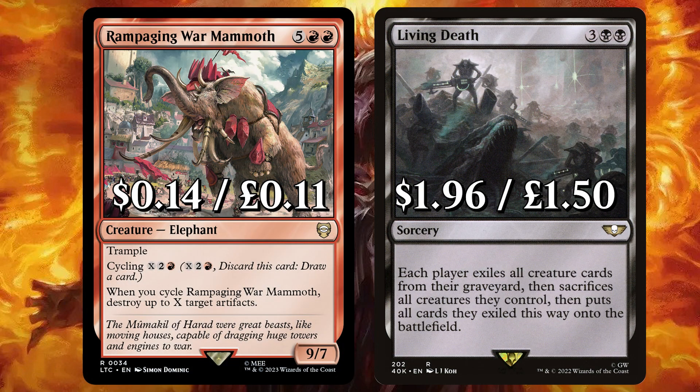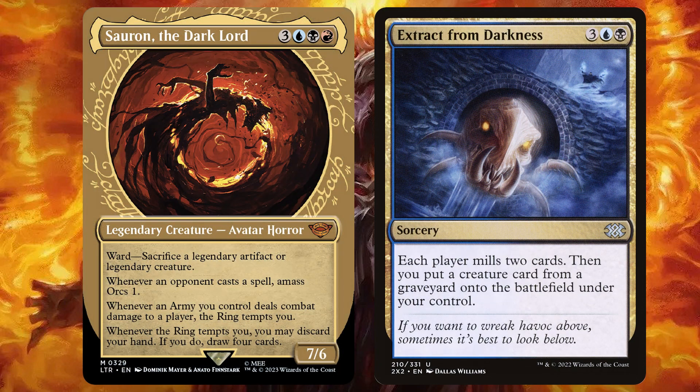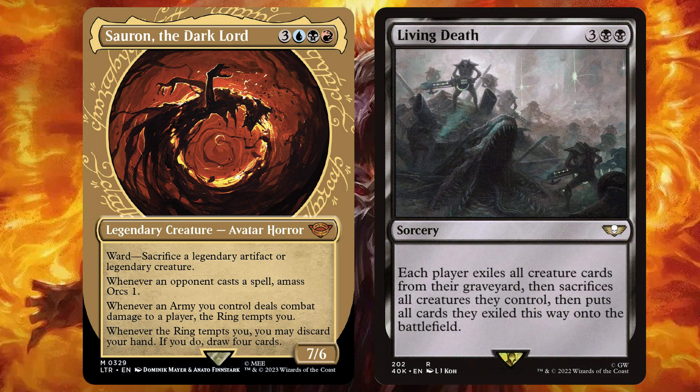We've added Rampaging War Mammoth — when you cycle it, destroy up to X artifacts. And huge card Living Death, to make each player exile all creature cards from their graveyards, then sack all creatures they control, then put all cards exiled this way onto the field. There's Extract from Darkness to make each player mill 2 cards, then put a creature from a graveyard onto the field under your control. And Dread Return to return target creature from your graveyard onto the field, with some spicy flashback. With plenty of milling action in this deck, we want to make sure there is plenty of recursion — if those big cards are getting killed or accidentally milled, they'll be coming back to deal more damage or hit more ETB triggers, over and over again.